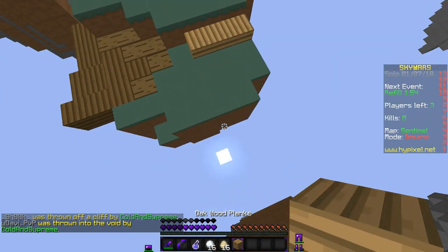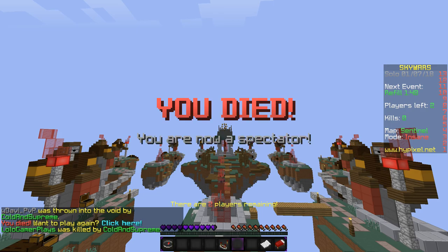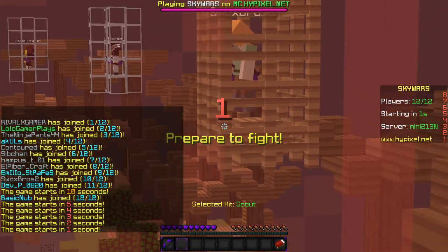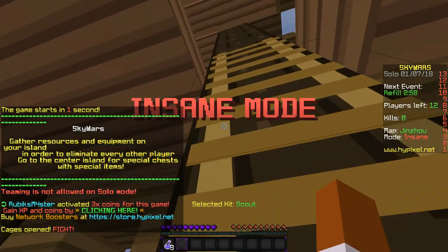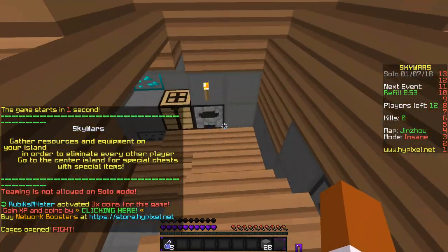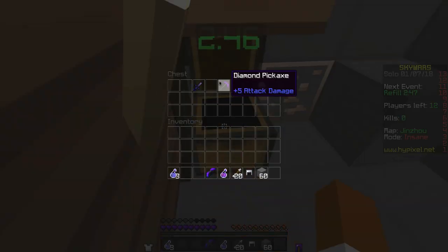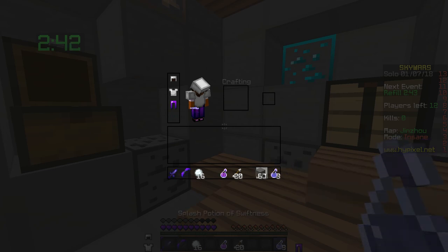The game just totally lagged out. Okay, game plan: rush the person next to us — there's a beautiful Alex there who should be pretty easy to rush. I should have gotten a rushing kit like Ecologist, but I guess we just take all the stuff from our chests. We got a bow, which is really good — nice!